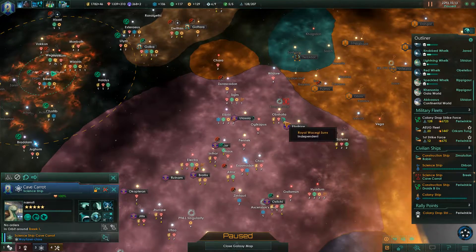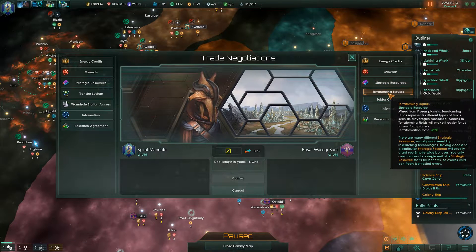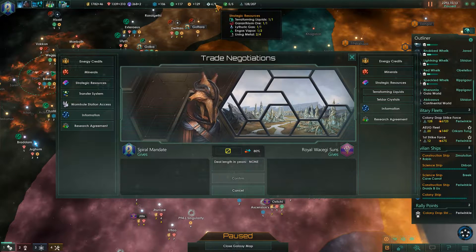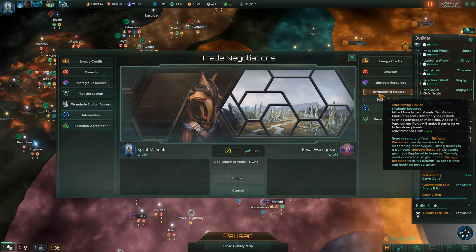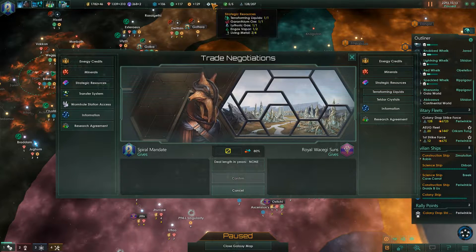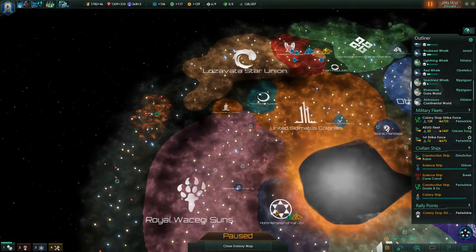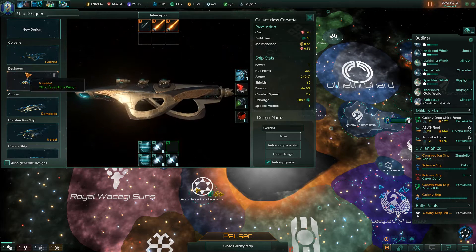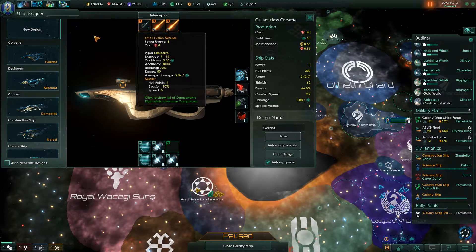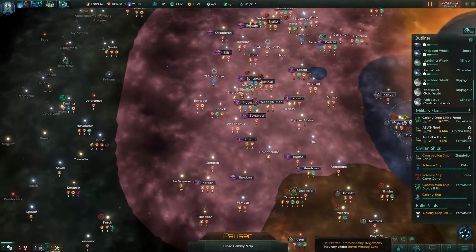I can actually get into their space. Do you have any strategic resources? You have Teldar crystals. What do these do again? Kinetic weapon damage. It's not all that good, and I don't know if I want to give them any living metal. I'm not really using kinetic weapons — I am basically an energy weapons person. These are explosive weapons, not kinetic weapons. So I don't really care about Teldar crystals.